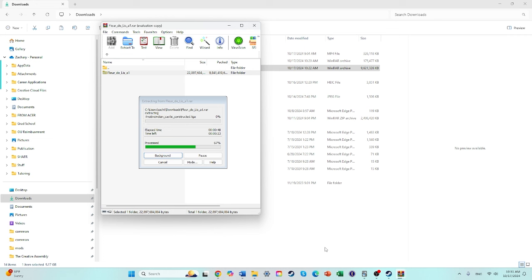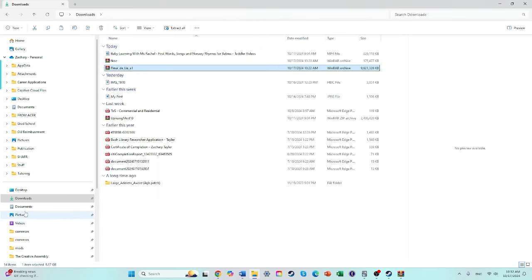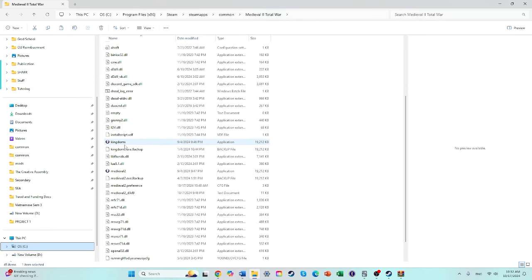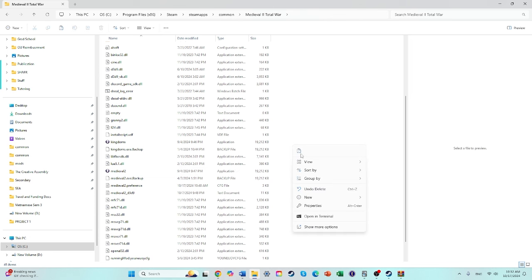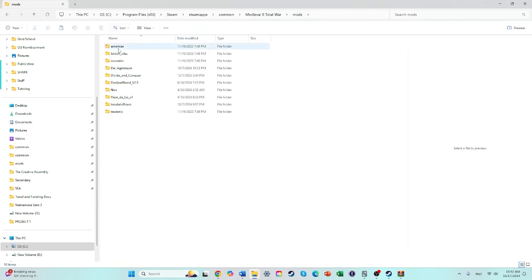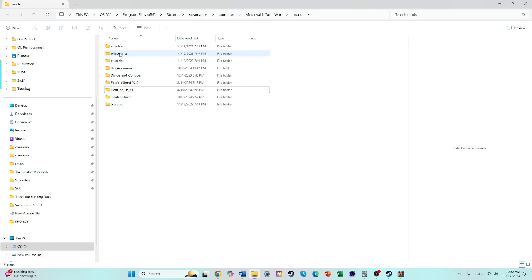Once the extraction is finished, go to your mods folder. Before that though, make sure you have a Kingdoms application in your Medieval 2 main folder. If you don't have that already, copy your Medieval 2 application, paste it in there, and rename the copy as Kingdoms. This allows you to run batch files and launchers in the mods folder without having to change any of the DLCs.